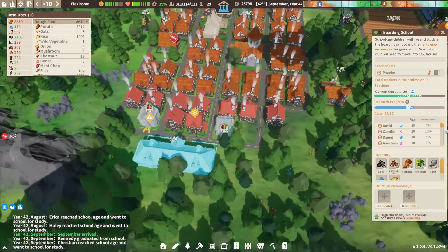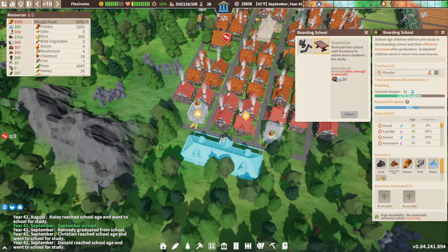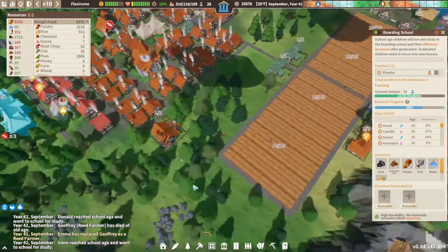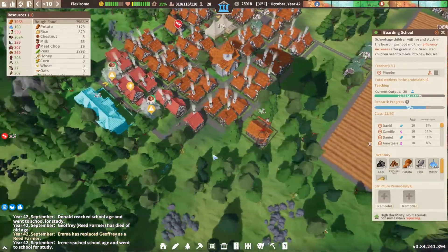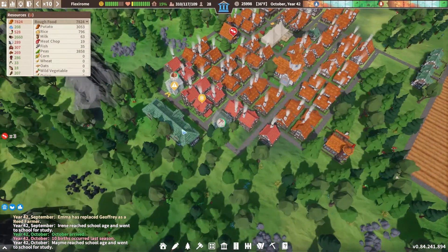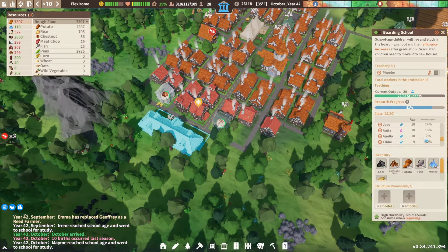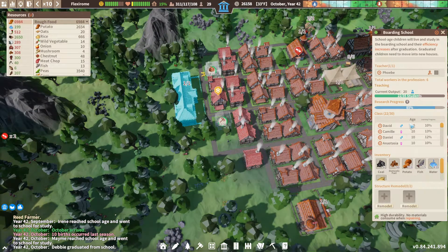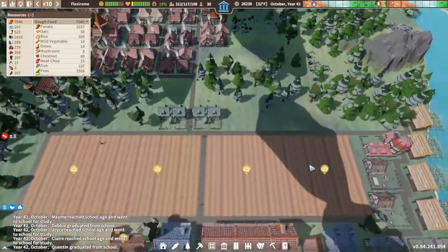The boarding school is good — 35 students. Really? Because this is like the length of at least two of these, and two of these would be 40 students. So why would you build the boarding school? Because they all live there, I guess — that's probably the biggest benefit. It kinda gets them out of the house, but when they leave they have to move into a house anyway. So that's not exactly a good idea.